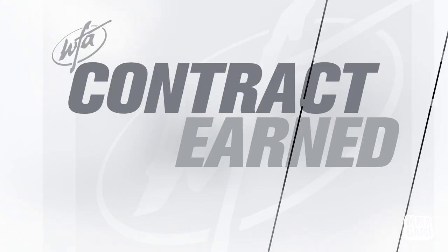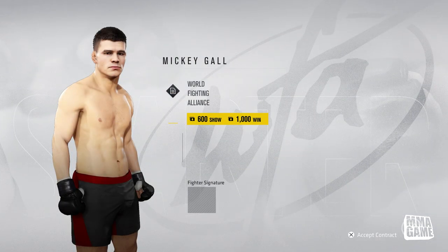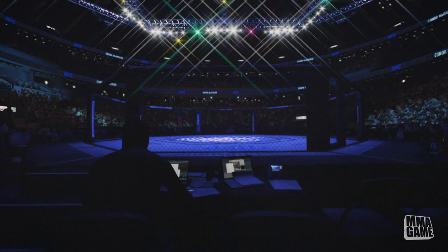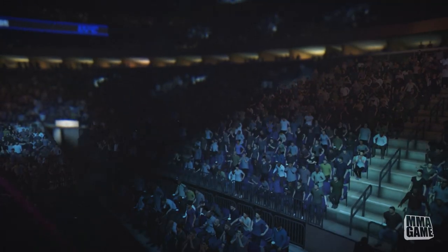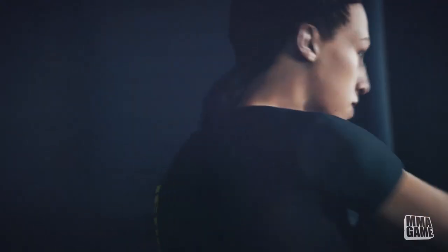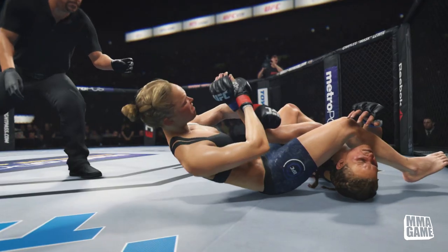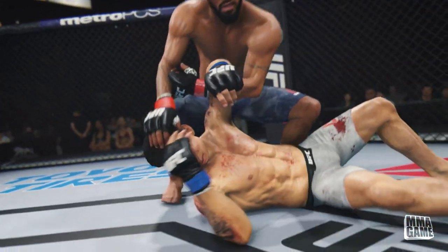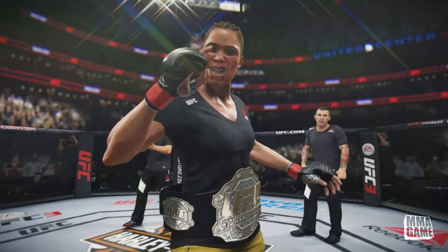What's up guys, MMA Game here bringing you another video. As you can see, we are playing some career mode in UFC 3. We got Mickey Gall and we'll be taking him through career. This is the opening cutscene right here — you got Stephen Thompson. It's pretty cool because they actually put the fighter in some of these cutscenes. You'll see Mickey Gall coming up — yo, with the backfist! He's coming for the UFC champ, he's coming for that belt.